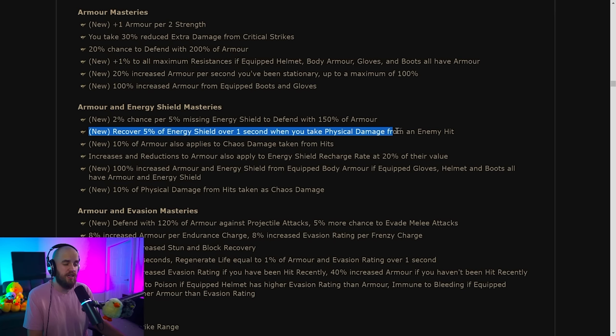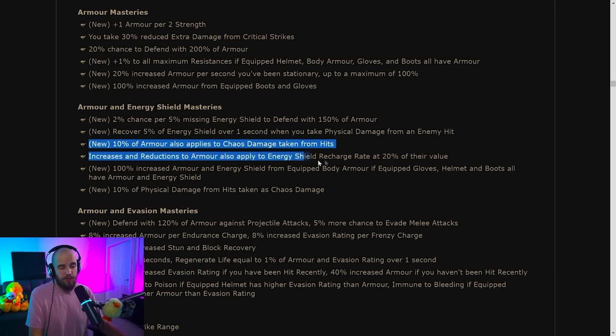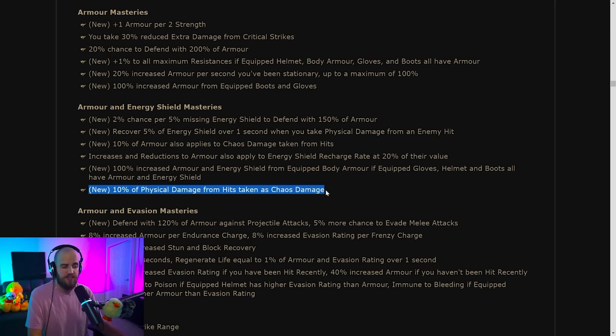I'm assuming the energy shield recovery doesn't stack — it's a one-time thing that can be reapplied, essentially giving you 5% of energy shield every second while you're taking physical damage. There are also sources of armor applying to chaos damage, as well as physical damage from hits being taken as chaos damage — useful if you've got a bunch of chaos resist or are chaos immune in some way.